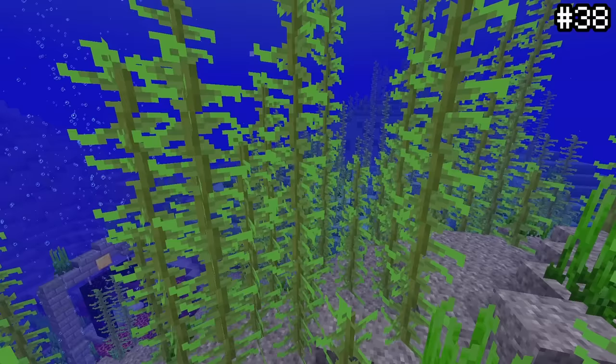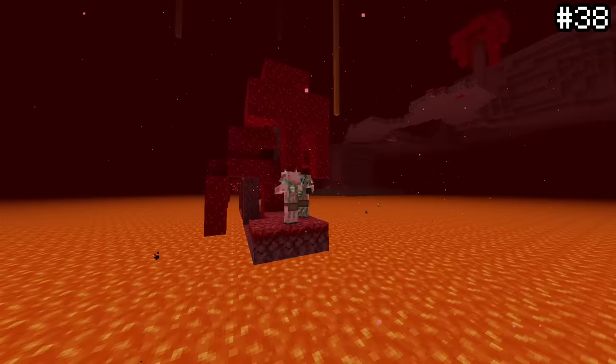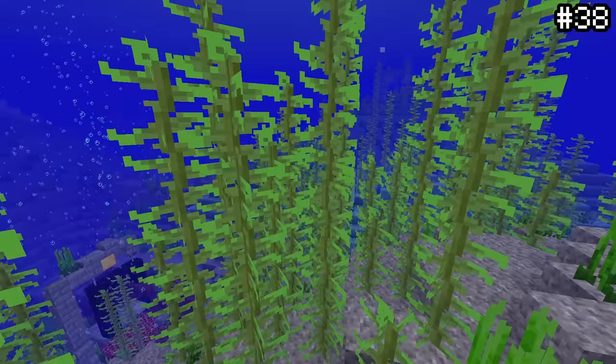Hidden texture files are one of those things that will always be around in the game. You've got Jeb's name in the guardian texture, Zephobia's name in the zombie pigmen texture. But one more surprising easter egg: in the texture files of the Witch, Evoker, Illusioner, and Vindicator, there's a hidden hat texture. This hat is found in none of the models, but if you were to turn it on it would look like a special hat. Why it exists — well, I'll let you figure that one out.